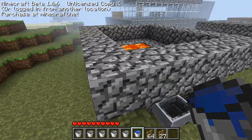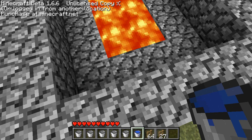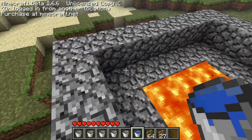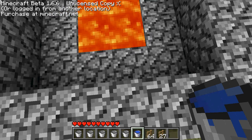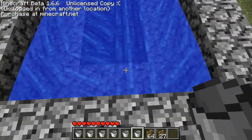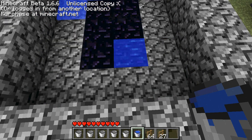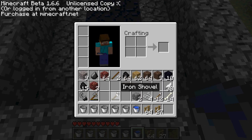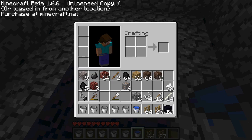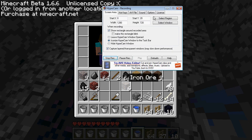Now you have to get one bucket of water. And you let it go anywhere you want except on top of the lava — it has to be on the stone or whatever you want to make as a receptive tank. Then pick it up.